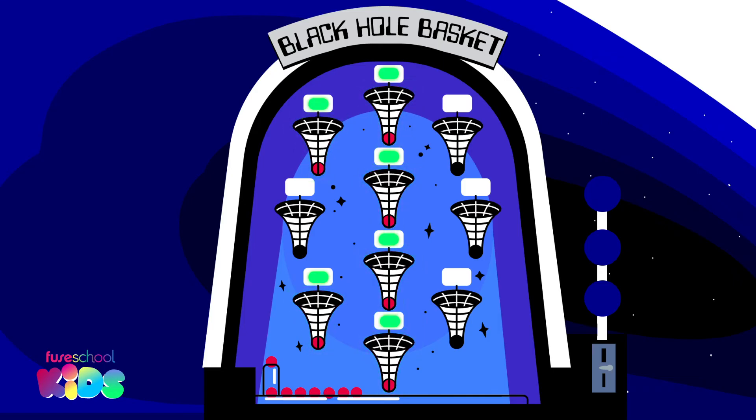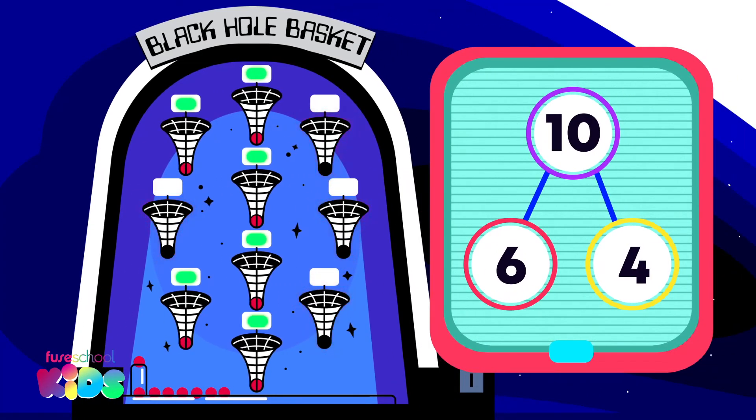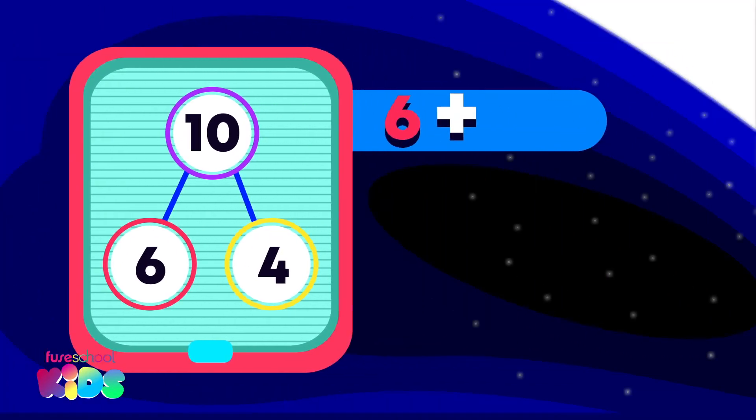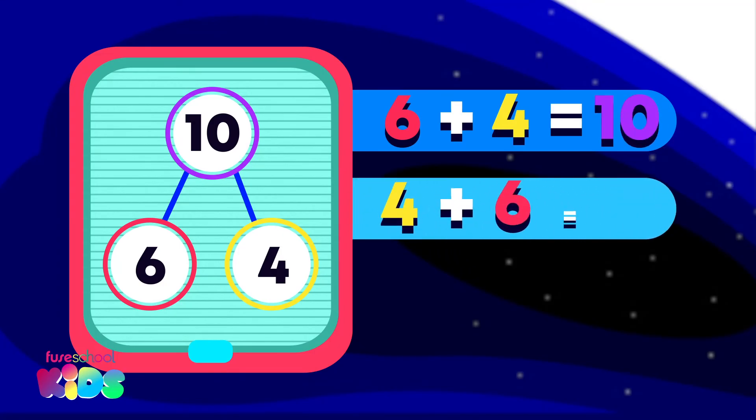How many buckets are still empty? 4. 6 and 4 are a number pair that make 10. 6 plus 4 equals 10 and 4 plus 6 equals 10.